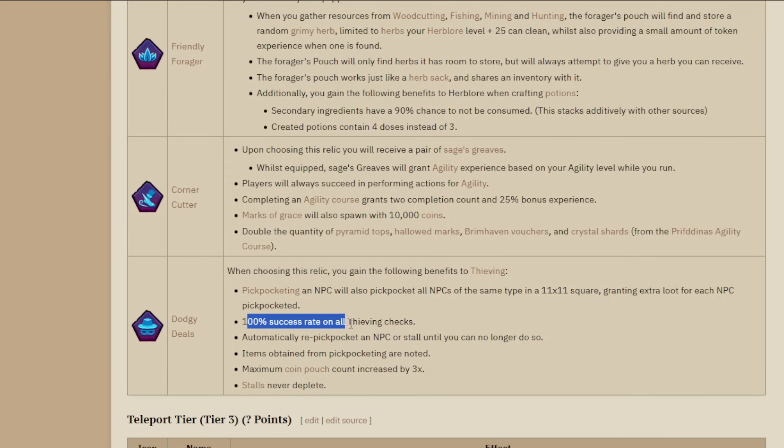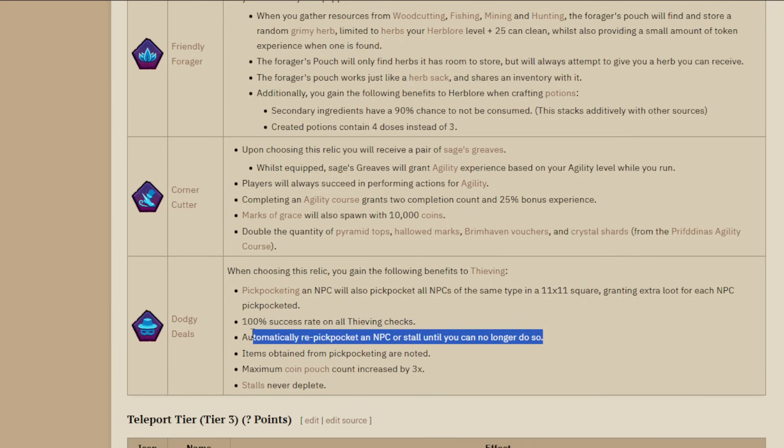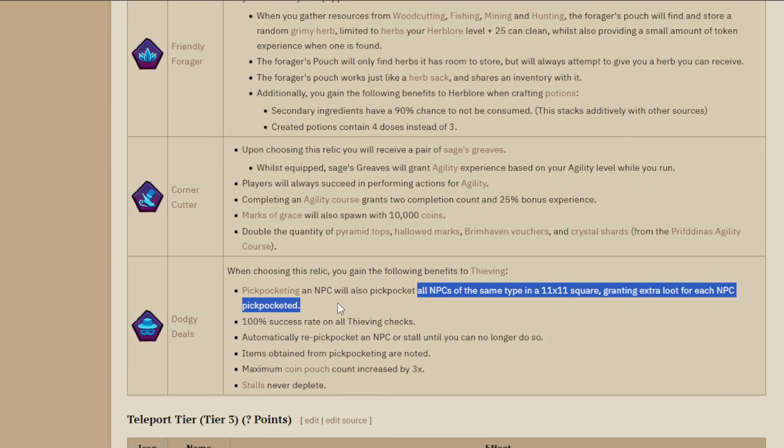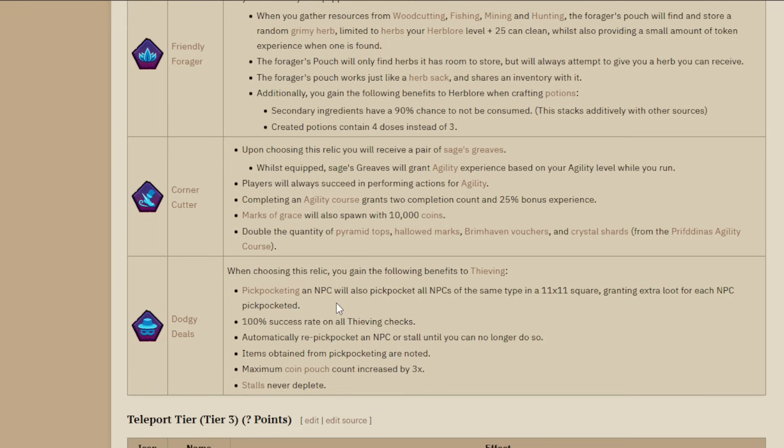Thieving - Dodgy Deals - gives you a 100% success rate to thieve and automatically re-pickpockets an NPC until you can no longer do so. If your inventory or coin pouch is full you can't pickpocket. The coin pouch goes from 28 up to 84, so you can pickpocket for 90 seconds straight. If you unlock Kandarin, you can get up to 420 coin pouches. Stalls never deplete so you can steal from them indefinitely. This will speed up your 99 - you could have 99 thieving within a few hours of the league starting.